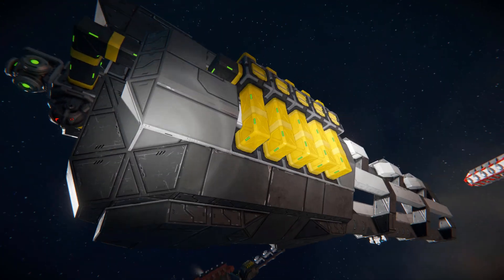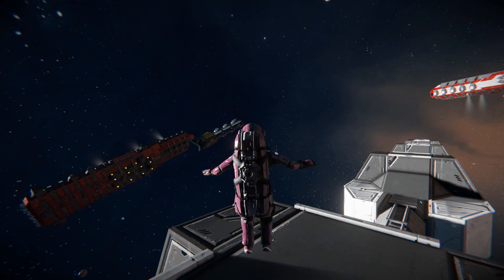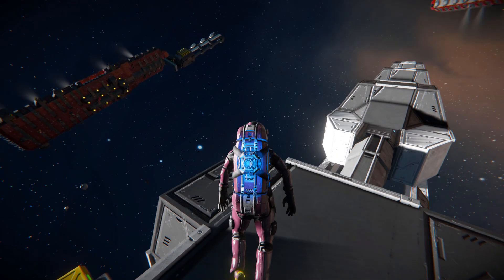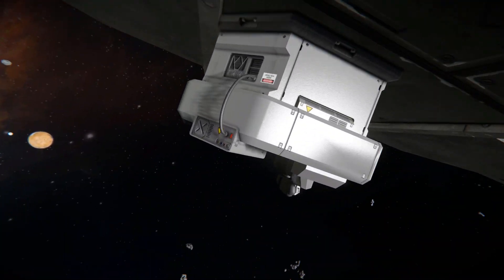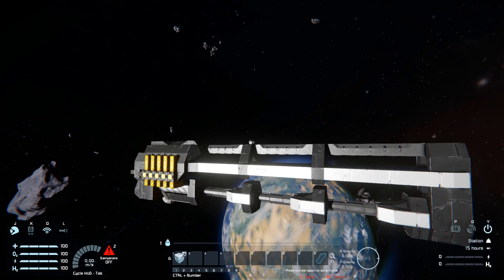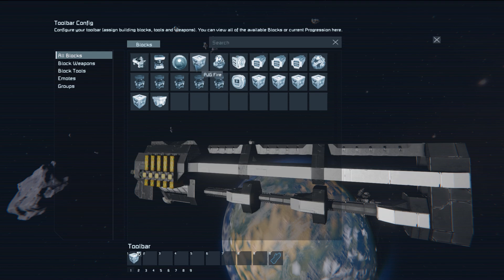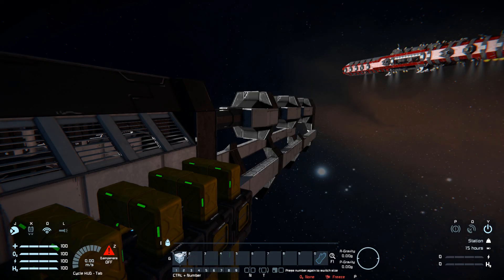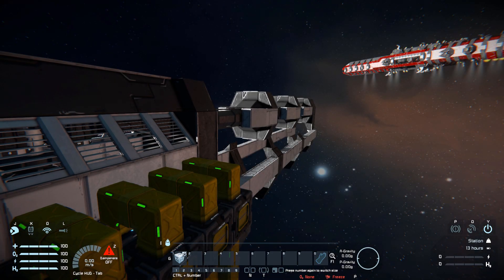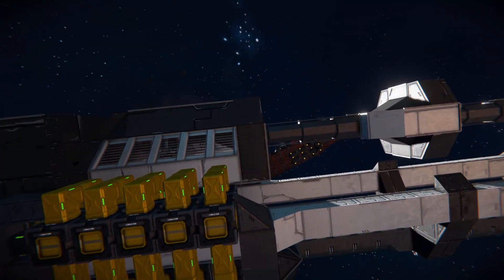Without further ado, it's time to fire this thing. Moving the camera over and bringing my character into the little seat, you've got a single button to set up to fire. You need to find a timer block called 'fire' and drag it down to the hotbar. We want it to trigger so that when fired, it makes the projectile and launches it out at very high speeds.